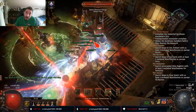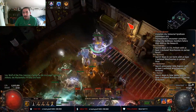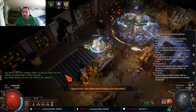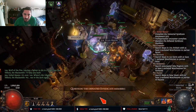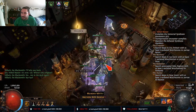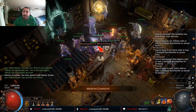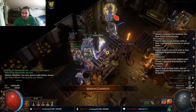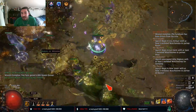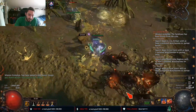Down below let me know what you guys league started as and why, or if you would have rather chosen a different build. I almost died there by the way. Did you get any lucky drops? I actually got an Exalted Orb at the end of day one going into day two, so that was a nice surprise. But with that being said, I'm Rarest and I'll see you guys later — bye.